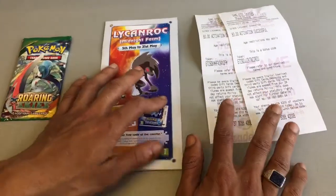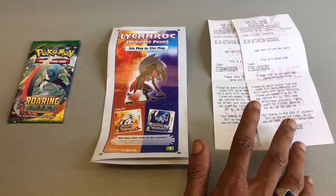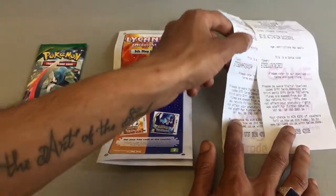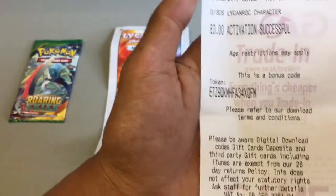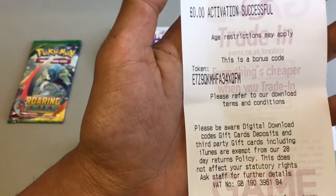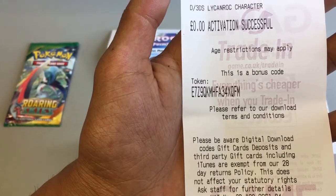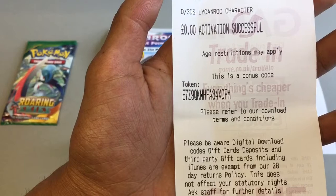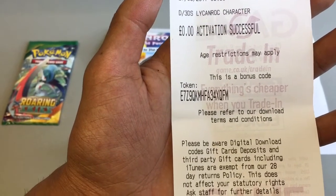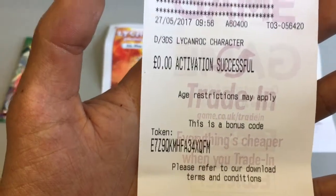It was completely free — I didn't have to pay anything at all, as you can see here with this receipt. I know them quite well so they decided to give me two codes. The first code you need to put in on your 2DS or 3DS is E7Z9QKMHFA34XQFM.